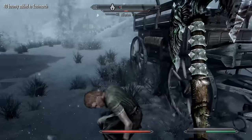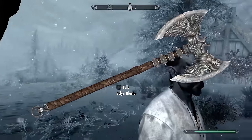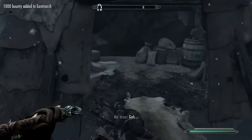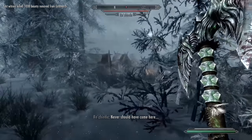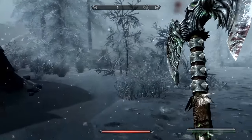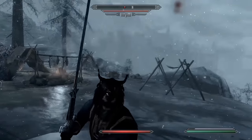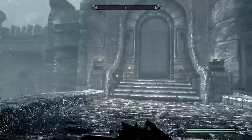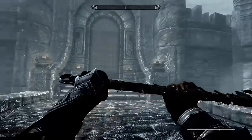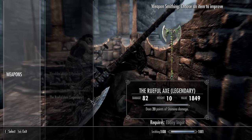Before we get to the most powerful unique two-hander, a couple that didn't quite make the list. First is the Rueful Axe — and that was by my own choice, actually. If it had made the countdown, it would have pushed out the Blood Skull Blade, leaving no greatswords represented. Ideally I want one of each type included. The main thing the Rueful Axe has going for it, besides its base damage of 22, are the gnarly wolf head designs on the blades. But this is the slowest weapon in the game, and anything else on this countdown will outperform it. Yes, it can be upgraded at a grindstone and comes with a stamina drain enchantment, but your time is better spent getting literally anything else.